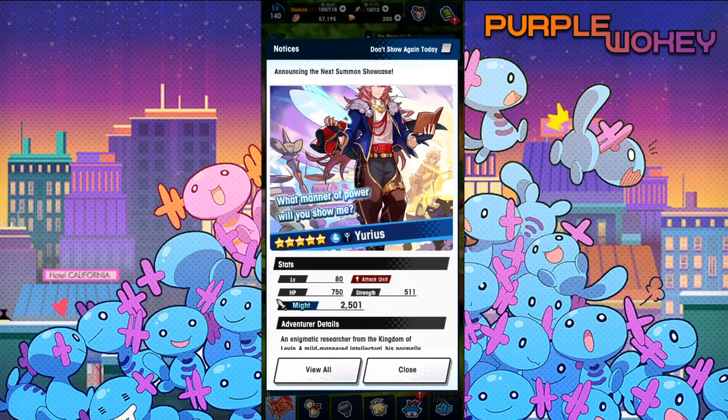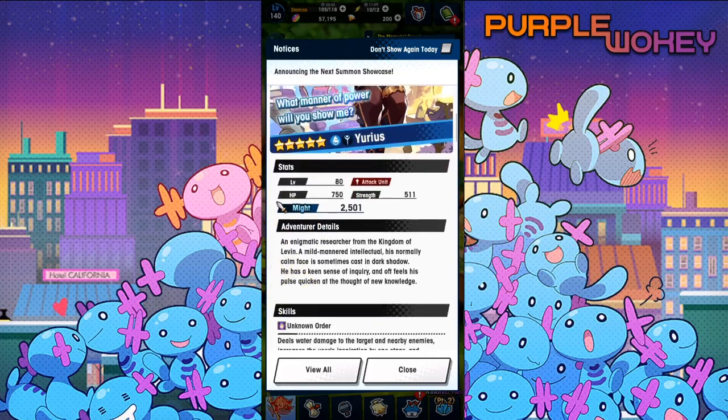Urius — what manner of power will you show me? He's a water wand. An enigmatic researcher from the Kingdom of Leaven — a mild-mannered intellectual. His normally calm face is sometimes cast in a dark shadow. He has a keen sense of inquiry, and off-field his pulse quickens at the thought of new knowledge.